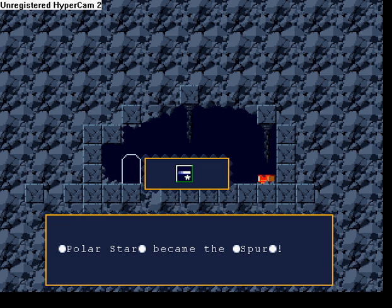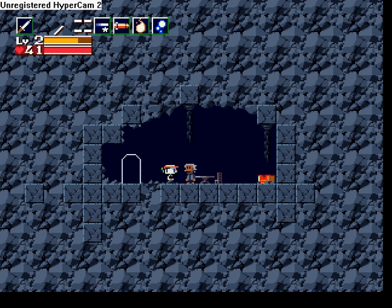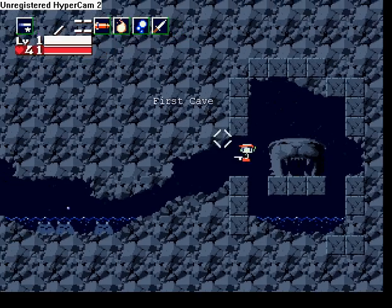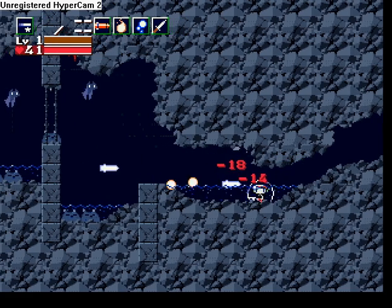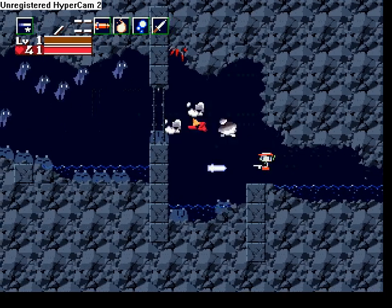Best weapon in the game — the Spur. So, this weapon you can't level up. You can shoot regular shots; those are the level three Polar Star shots. You can charge it up and it shoots a laser beam. Or you can charge it up even more and it shoots two laser beams. Or you can charge it all the way and it shoots one massive laser beam. Best weapon in the game — it shoots through enemies. That is the best weapon in the game.